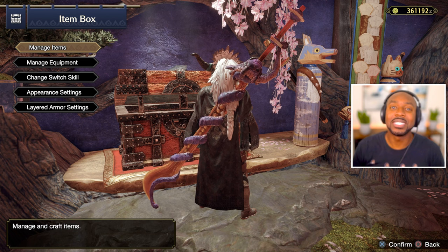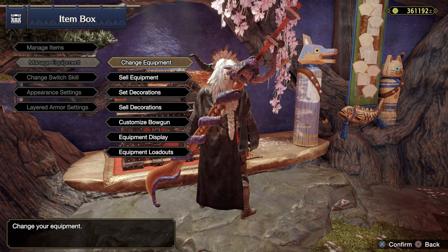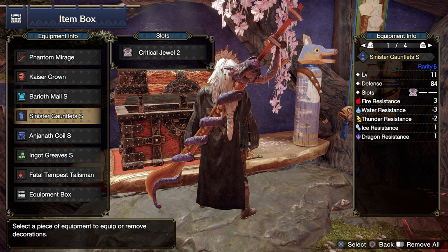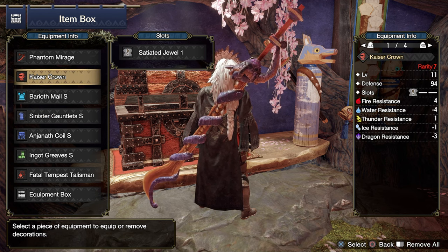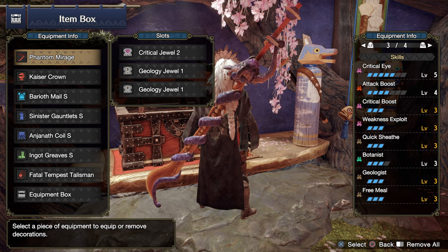What you're looking at is my Phantom Mirage set. The reason I want Phantom Mirage is because it gives you a nice juicy decoration slot you can put on your weapon and armor. I'm using the Sinister Arms — it took a little while to get the orbs to have Handicraft, because this weapon has decent blue sharpness but with more Handicraft it gets even better. I had to start over on my PC account to give you guys crispy frames when we go into Sunbreak. My affinity right now is 90%, so every time I hit a weak spot I get a 90% chance of crit.